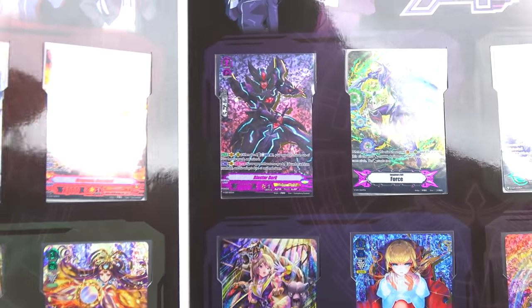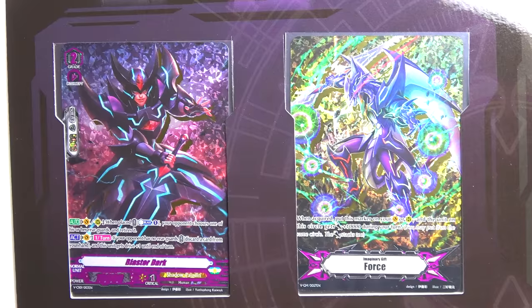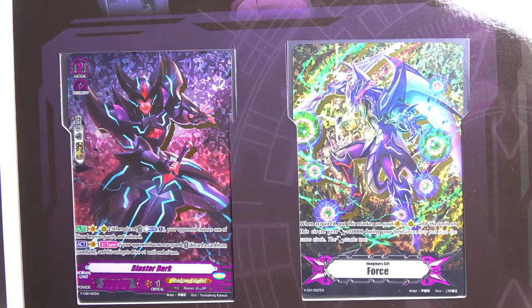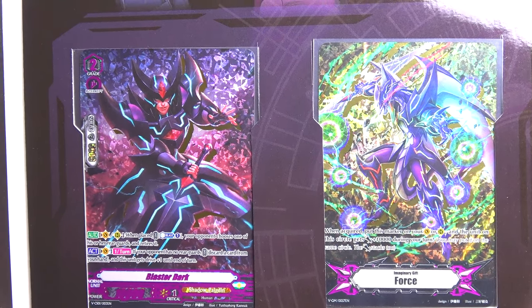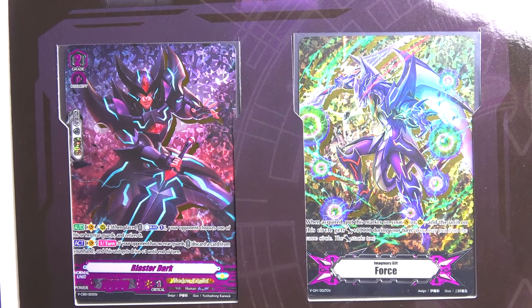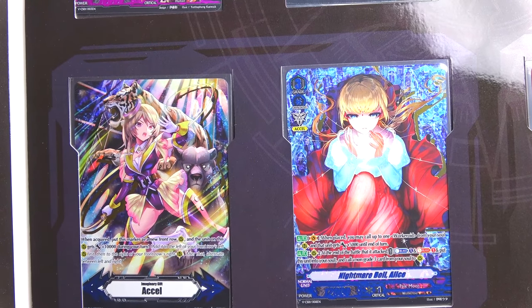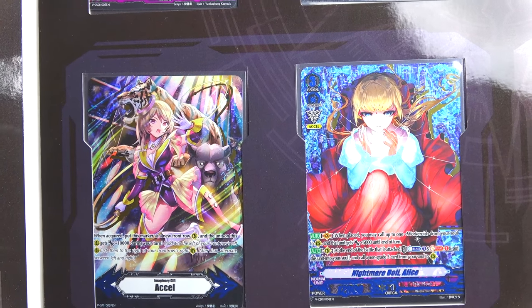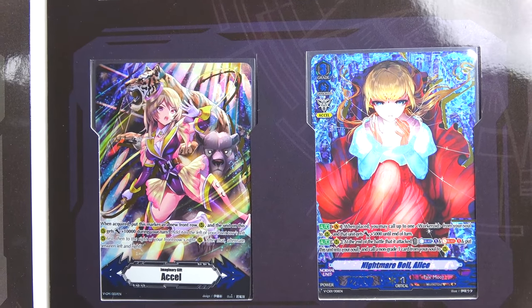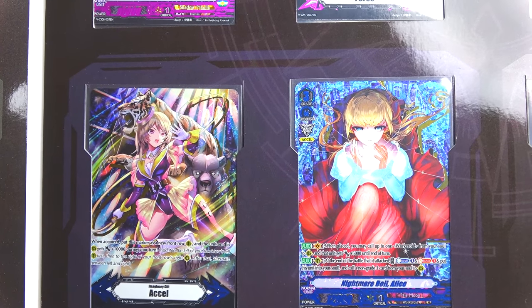All right, now AL4. Shadow Paladin — we've got Blaster Dark, which looks insane, that's definitely going in my setup. Then we have the Phantom Blaster Dragon with a Force marker — so amazing. Then down to Pale Moon. Pale Moon is honestly one of my best Excel clans — you can get off like 11 or 12 hits in one turn, which is absolutely crazy. I absolutely love Pale Moon.